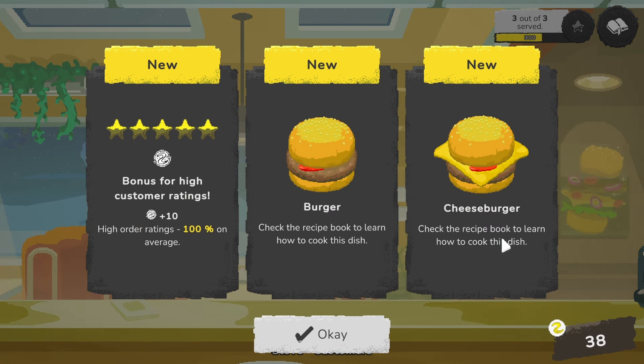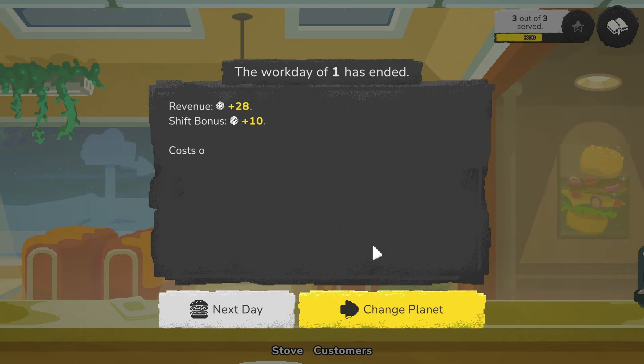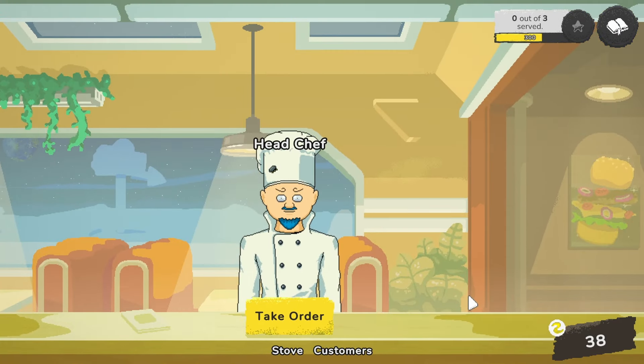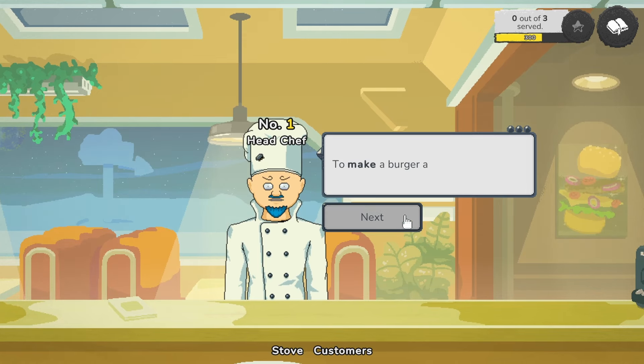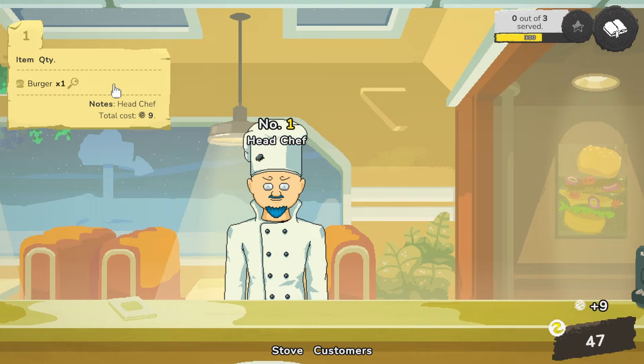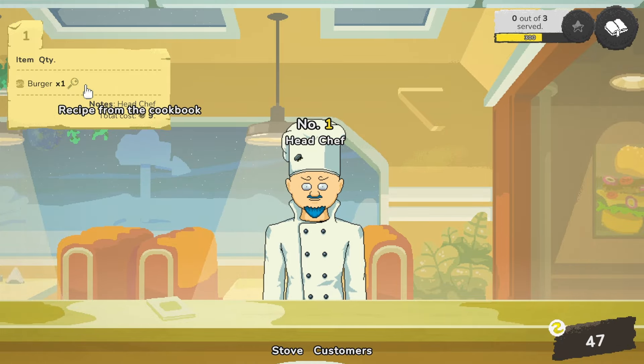We can change the planet or go to the next day — let's go next day. Oh, the head chef again? You've got a burger recipe. To make a burger according to the recipe, check the recipe book. Find the recipe in the recipe book and follow the instructions to make a burger. So this order doesn't tell me what's in it — I have to take a look at the recipe book.